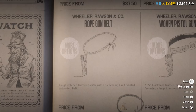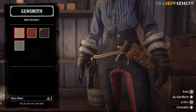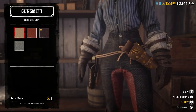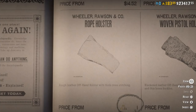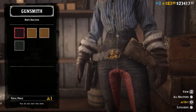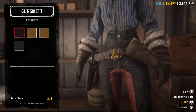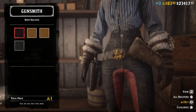Moving on to item 38, we have the rope gun belt. There are a lot of gun belts to choose from, but this one is by far one of the worst-looking, and on top of that it requires one gold bar. Instead, just buy one of the better-looking ones for cash. Also paired with this is item 39, the rope gun holster. I do recommend buying a second holster in the game as it lets you dual wield weapons, but definitely don't buy the rope gun holster — it also costs one gold bar and is by far the worst-looking option.